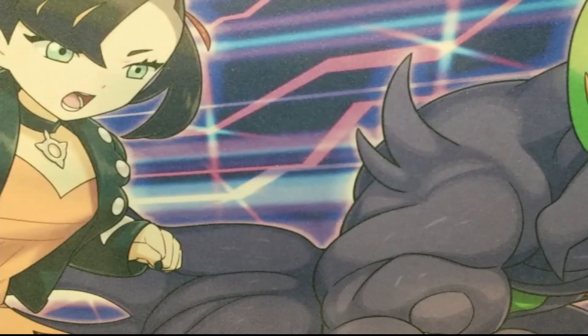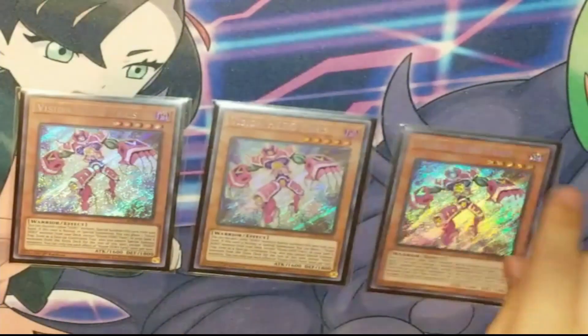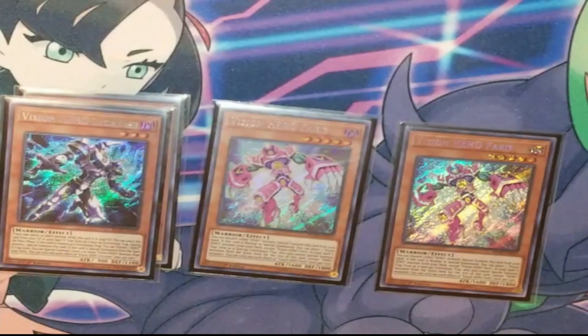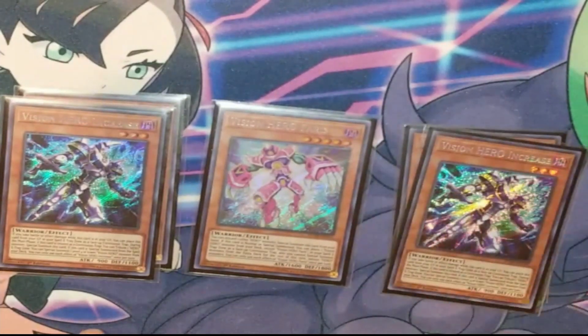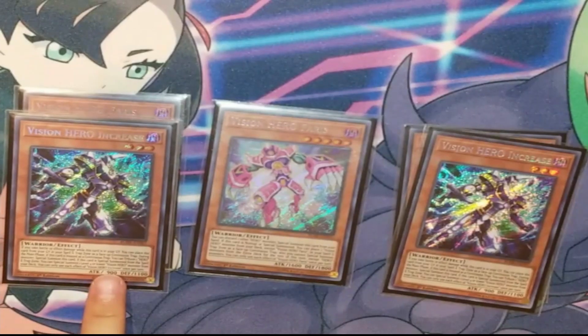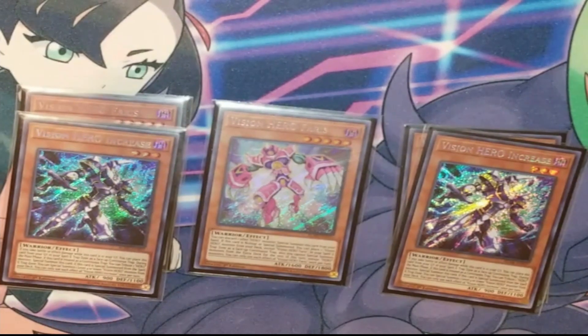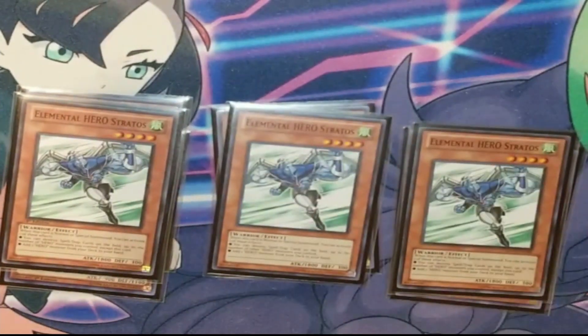Jumping into the monsters, we have our standard triple Farris with our double Increase package. I do actually side this out every now and again and just have the one. It's a little greedy, but playing a 45-card main deck, so it's not too often that you even draw the one copy. And then we're playing triple Stratos to search our starters, usually searching the Farris, sometimes the Honest Neos, or popping backrow.